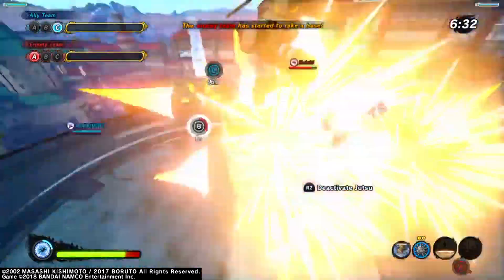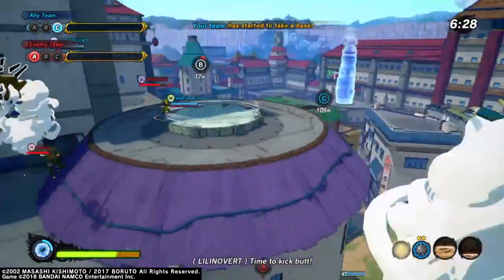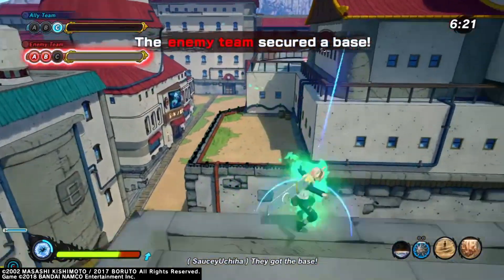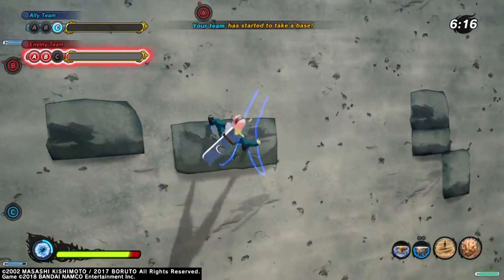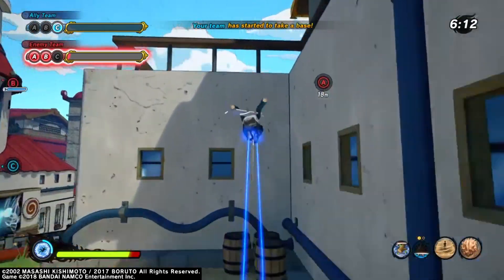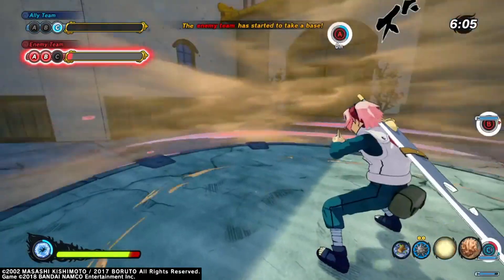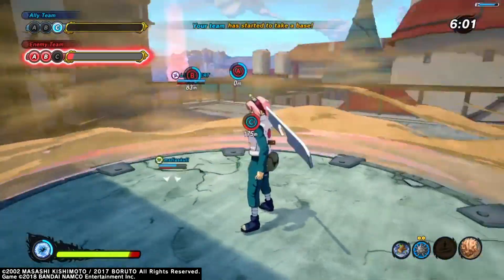Everyone would be using one of those few Jutsus. Now, there are two Fireball Jutsus, so you'd probably just choose whichever one you'd like more — whether it's the Phoenix Firestyle Jutsu or Sasuke's generic Fireball Jutsu. They're very similar, it's just what you prefer more. Everyone would be using some combination of those — Sand Shield and a Fireball, Sand Shield and a Healing Jutsu, both Fireball Jutsus, or a Fireball and a Healing Jutsu. Either way, those would be the most popular Jutsus in that beta.